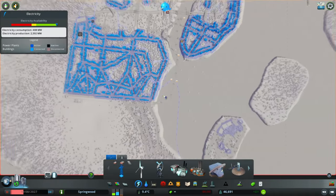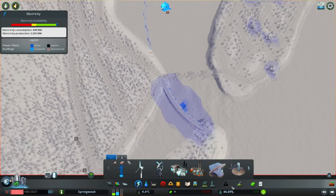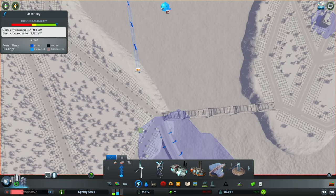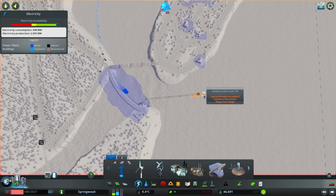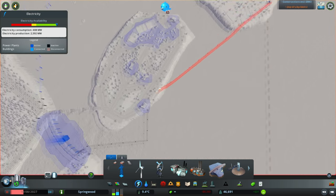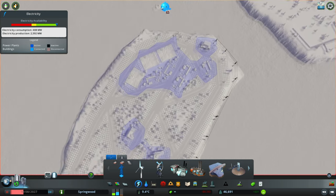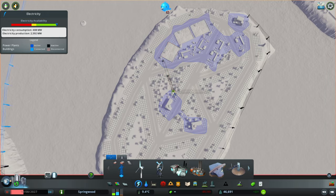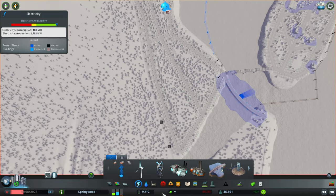Electricity wise, yeah this should all be fine. The dam isn't connected, which is a shame — but there we go, dam connected. Okay perfect, that area is connected, and that's actually connected over there — awesome.